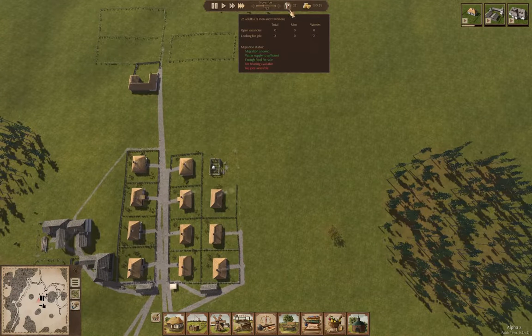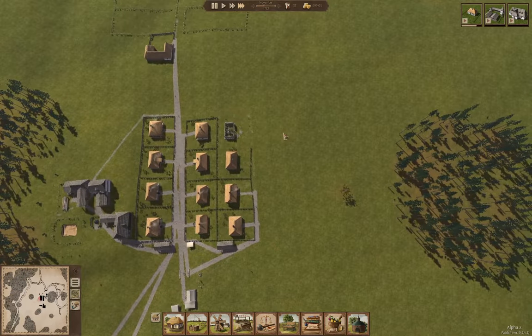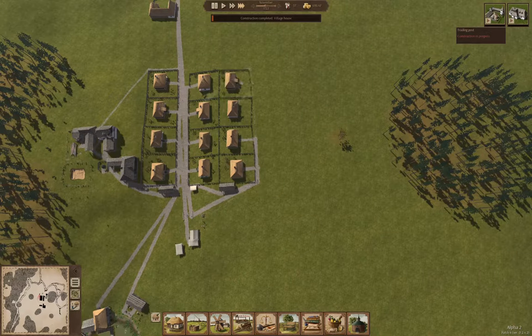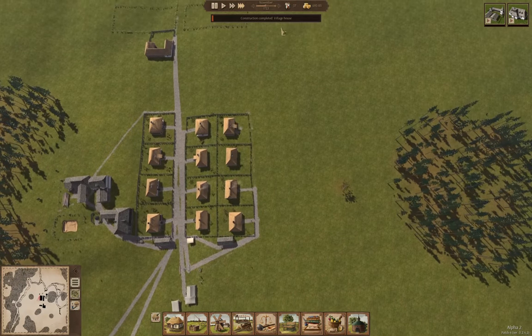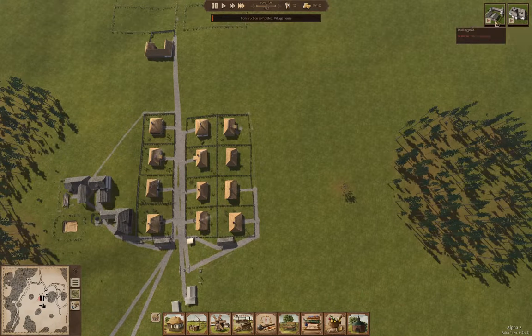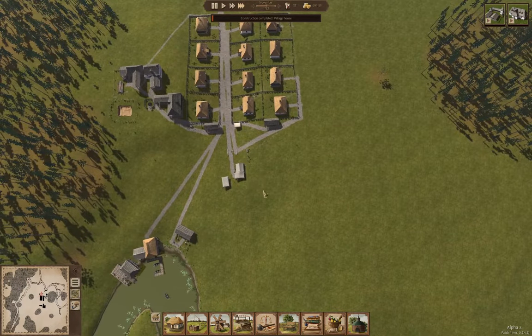We've got full employment on what we've got hired right now. So we'll get another house up, then we'll get the trading post up. There's the house. And then the town hall — that will get rid of one of these tents.